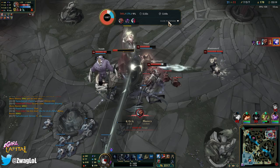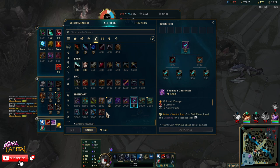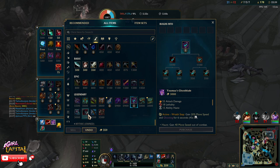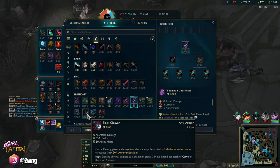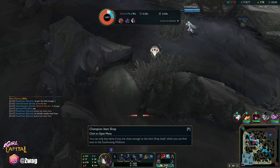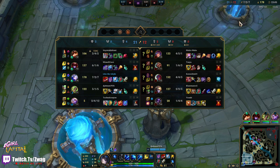I got stunned by Udyr and then Alistar stunned me. Hopefully we don't lose Baron off this — I don't think we do. Ghostblade gives a lot of CDR. I think I'd go Ravenous Hydra and Cleaver. The Cleaver is going to give even more armor reduction with stats that I want. Let's just do that — then we get a mix of damage and a ton of haste. This whole build just builds on long swords. We'll do Cleaver next.